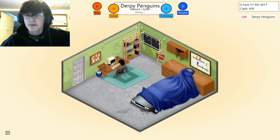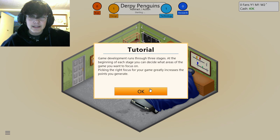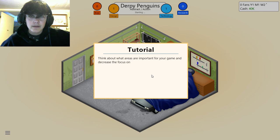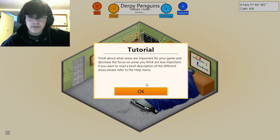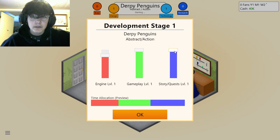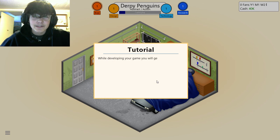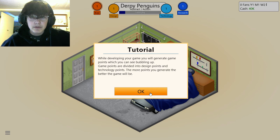Game development runs through three stages. At the beginning of each stage you can decide what areas of the game you want to focus on — picking the right focus greatly increases the points you generate. Think about what areas are important for your game and decrease focus on areas you think are less important. Game points are divided into design points and technology points — the more points you generate, the better your game will be. From time to time bug points will also be generated.